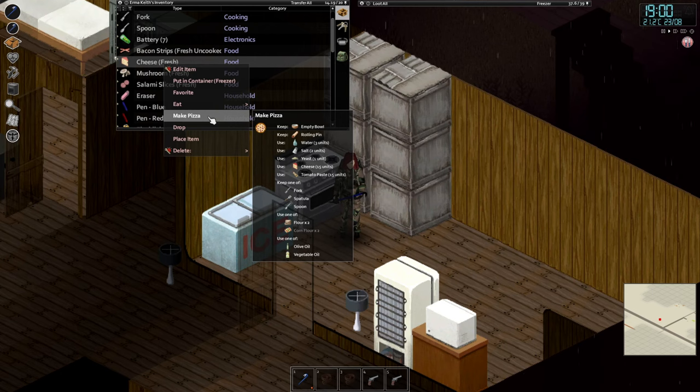That's everything you need. You can find most of these items scattered about in houses and restaurants. The only perishable item here is cheese. You can actually get water for free by having a water bottle filled with water in your inventory.